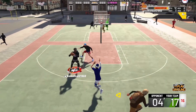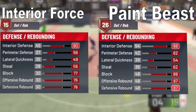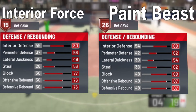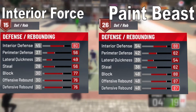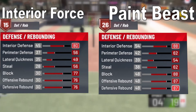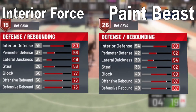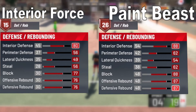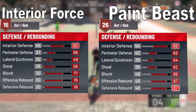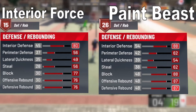Now for defense and rebounding. For the Interior Force: interior defense starts at 45 and maxes to 80; perimeter defense starts at 37 and maxes to 56; lateral quickness starts at 35 and maxes to 49; steals start at 28 and max to 56; block starts at 30 and maxes to 77; offensive rebound starts at 30 and maxes to 76; defensive rebound starts at 30 and maxes to 76. Maxing all gives 15 defensive badges.